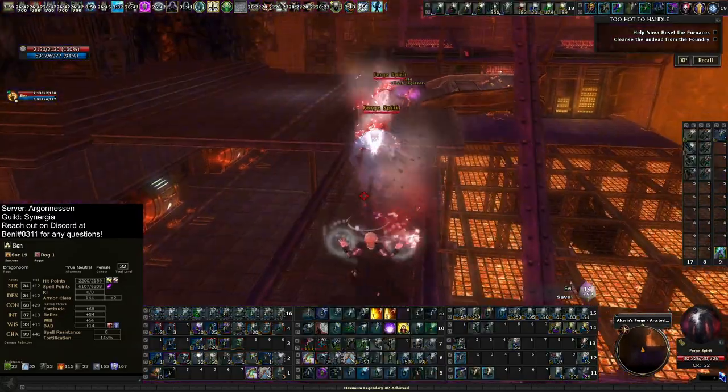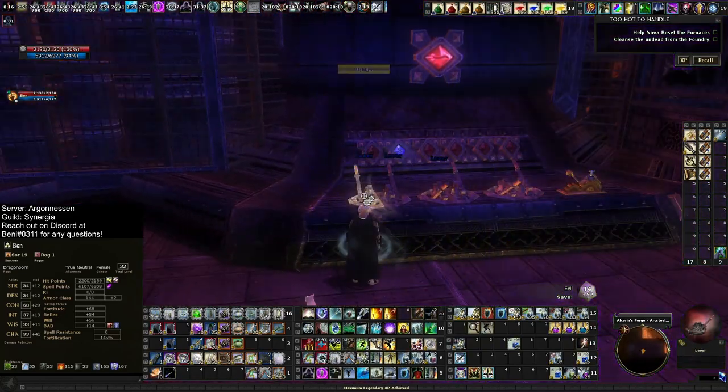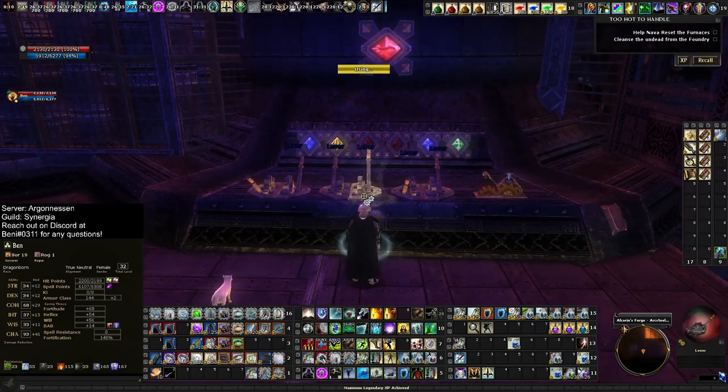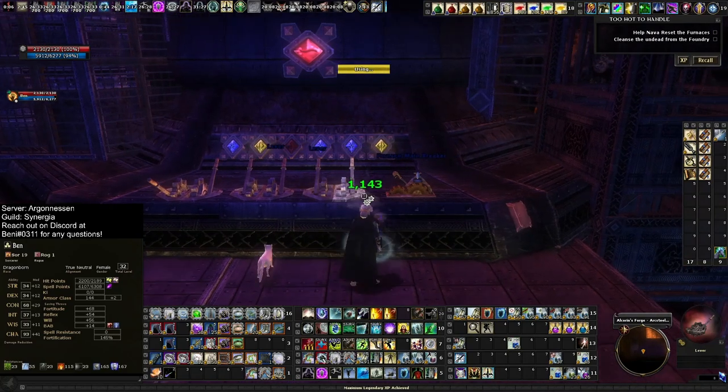That elemental weakness increases our single target damage on the main boss, since most of our damage is cold damage. We're also going 31 points into Eldritch Knight to get a 2-second deflect arrows, and then spending the rest of our points between falconry and a little bit into Fade Arc so we can grab the extra quality HP and sprint boost from falconry. That's basically the enhancement split.